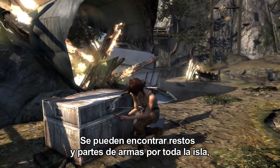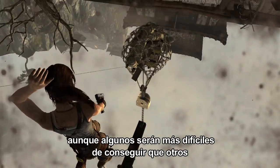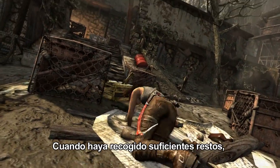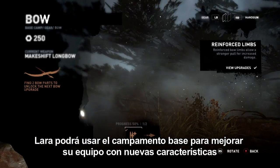Salvage can be found all over the island, though some is more difficult to secure than others. Once enough salvage is collected, Lara can use the base camp to upgrade her gear with new functionality.